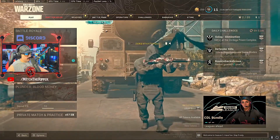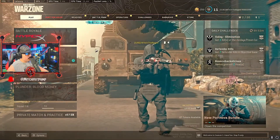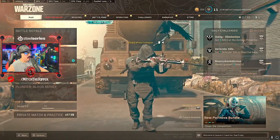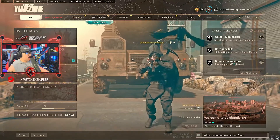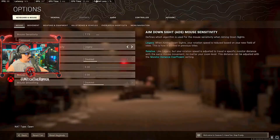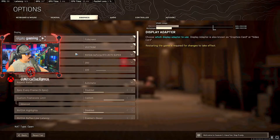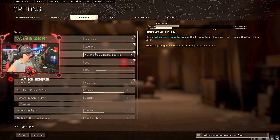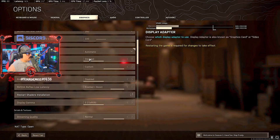You can crank up the sharpness and all those settings yourself, whatever you prefer. My game looks very yellowish - that's just the way I like it. But that is how you make DLSS look a lot better. My render resolution is at 100. I only have a 2070 Super - I don't have a 3080 or 3090. If I had one of those cards then I wouldn't be bothering with DLSS.